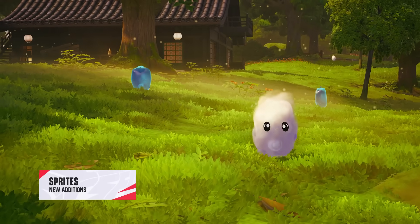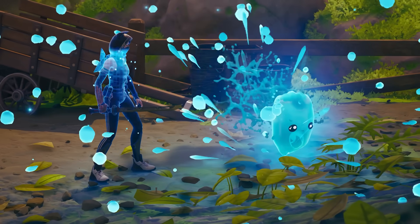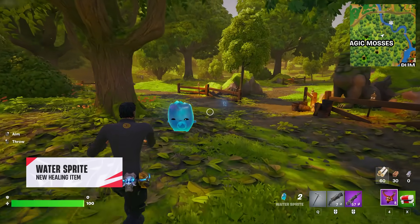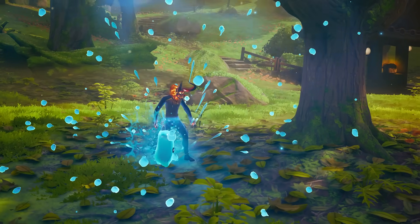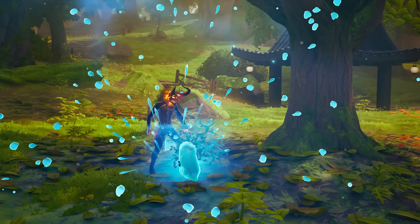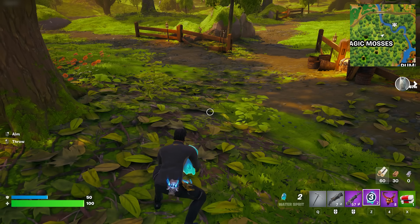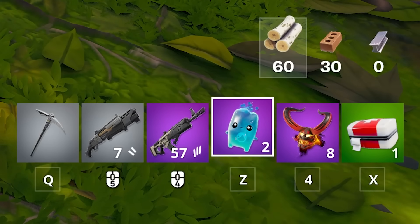Sprites are powerful new additions into Chapter 6 that can help change your game for the better. There are three types of sprites. The water sprite can be carried throughout a match, and when thrown down it heals any nearby player's shield and health simultaneously for 50 of each — very similar to how a shield keg works. Once this has finished healing, you can pick it back up and use it a further two times, for a total of three charges per sprite.